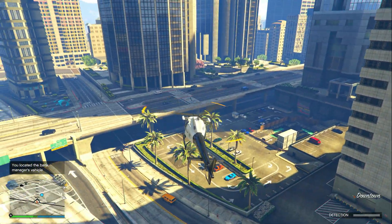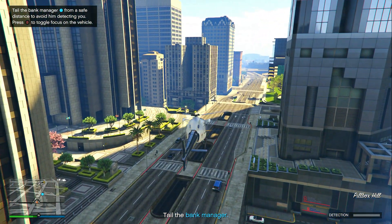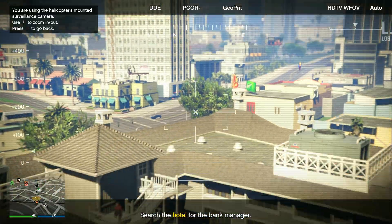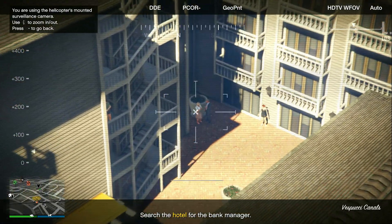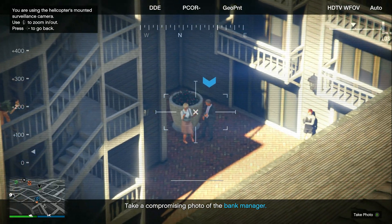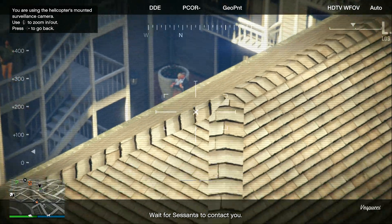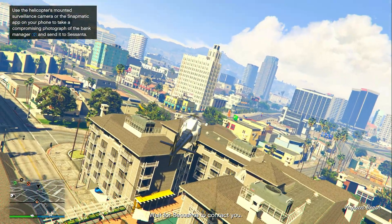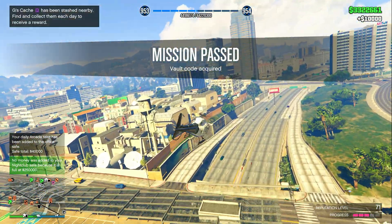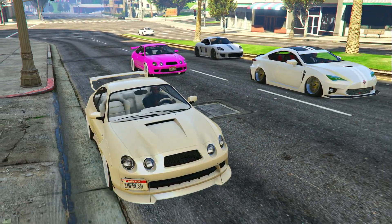Back your helicopter up because you need to tail the vehicle, but don't get too close — there's a detection bar on the bottom right that will fill if you're too close. Follow the bank teller all the way to a random hotel. Once there, open your camera and look for the bank teller next to a lady. Press A to take a picture while he's hugging her. Once done, wait for Sasanta to contact you, then leave the area. That's the second setup complete.